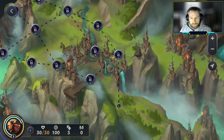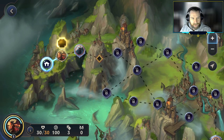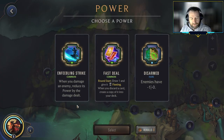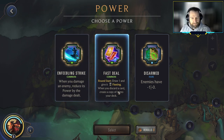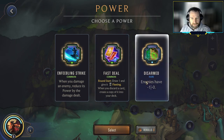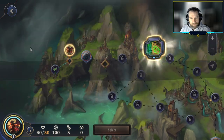Alright, the Saltwater Scourge, Swain in the middle — everything one could want on a Path of Champions battle. On to the powers: Enfeebling Strike is just such a weak ability I don't really want. Fast Deal is always useful — there's nothing wrong with drawing cards — but it doesn't do anything to build around what we're trying to do. Disarmed could be okay, and that's what we're going to go for here.